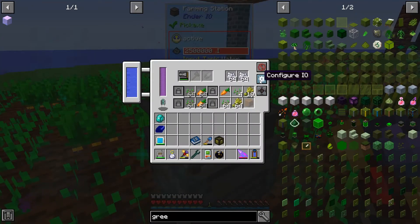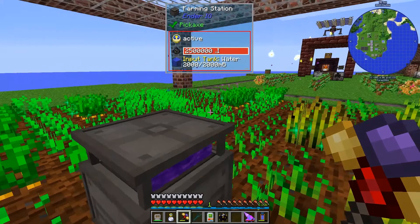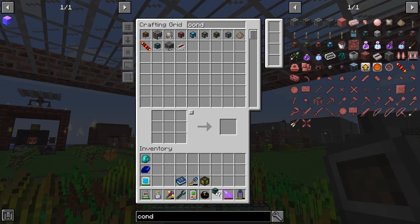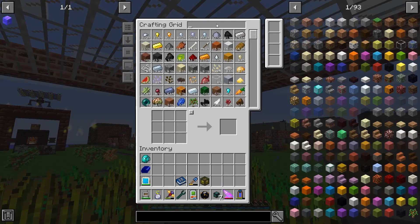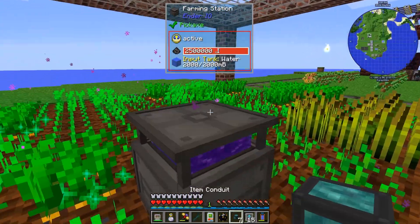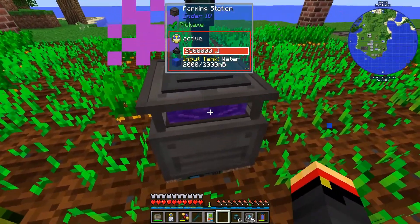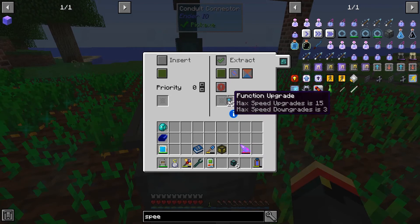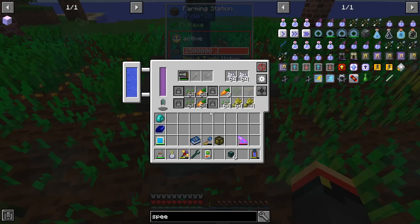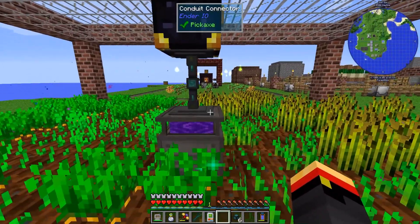So let's turn your IO to none. And let's get some item conduits and some speed upgrades. We've got some. I'll put this downstairs if this works. I want to always extract, and I want to always insert. That can keep up, so we'll definitely want to put him underground now.